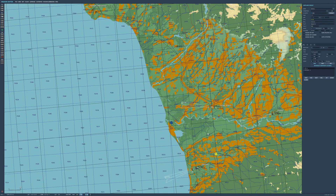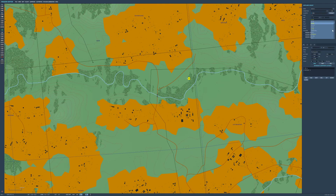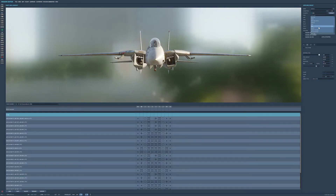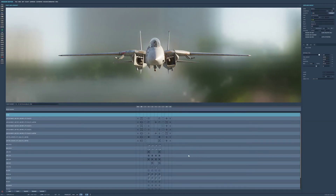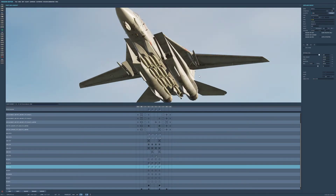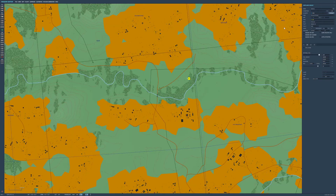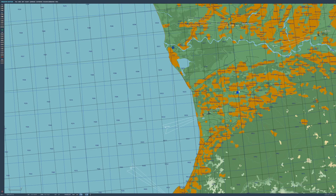We'll start by placing down an aircraft — let's pick something fun, an F-14, because they're pretty cool. We'll set their task to ground attack and give them a load of bombs — a whole load of Mark 82s. Then we're going to give the F-14 the task of flying to a point and dumping all of his bombs on one target.